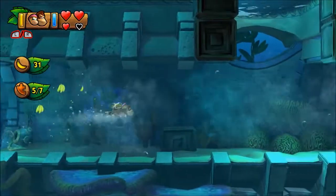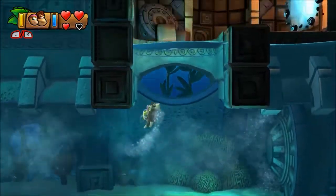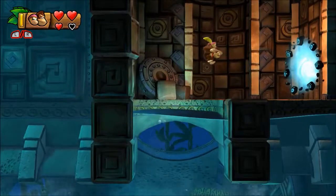Fight against the current — you'll need Dixie Kong to do that. This will take you to a portal leading to a secret goal barrel that unlocks level 4-A Rockin' Relics.